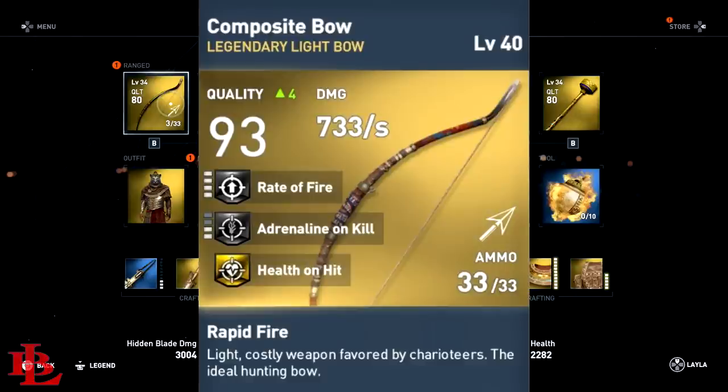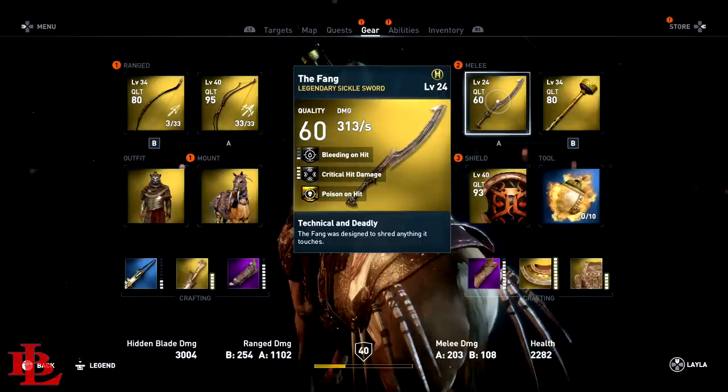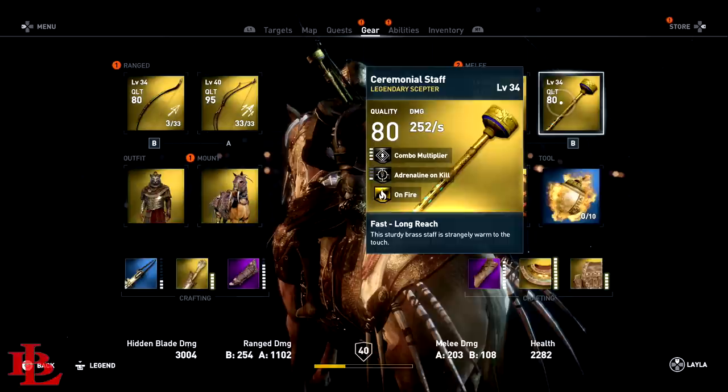As my secondary bow, I'm using the Jackal's Gaze. This is by far the best bow currently in the game and I highly recommend you try to pick this one up. If you haven't watched my video on how to obtain this bow, definitely check that out. As far as primaries are concerned, I used the Fang — since you're going to be attacked by some hyenas, you want this one because it gives you poison on hit. The other weapon I recommend is the Ceremonial Staff, and I'll have a video on how to obtain that as well.